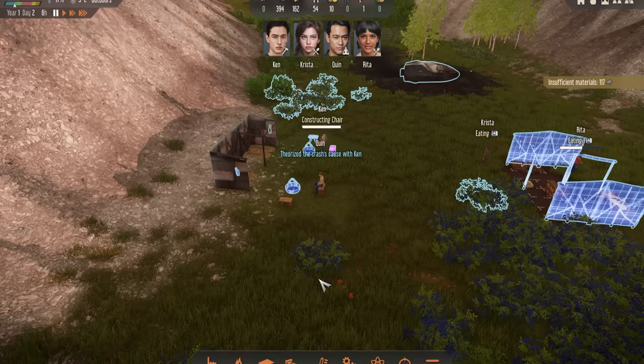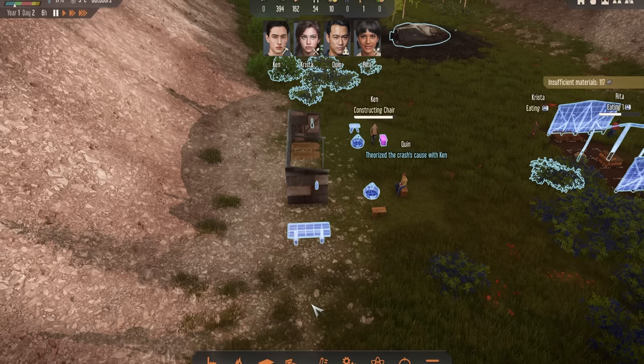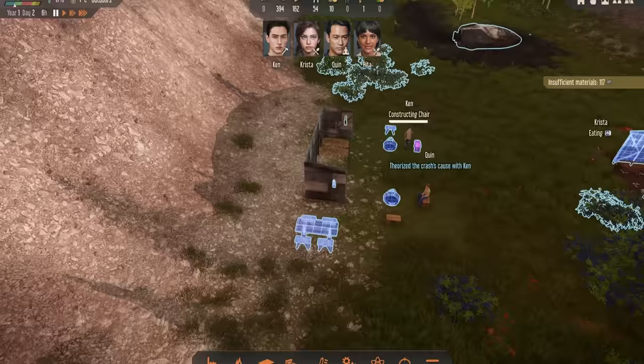The other thing they really like is to eat sat at a table. So it's a good idea to make a table early on. We're going to make the table first and then put chairs around it. When you bring the chairs up to the table they actually snap to it, which is quite useful. Put two on each side so everybody has a chair at the table and can sit there and eat their food, which will make them a bit happier.